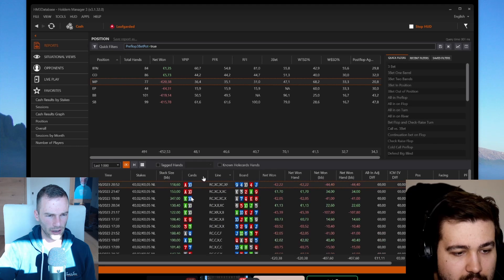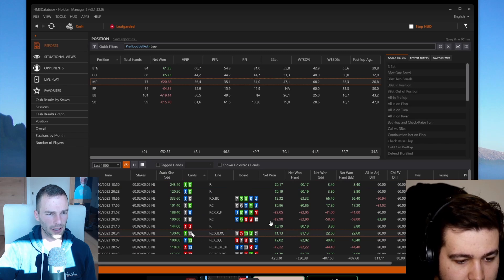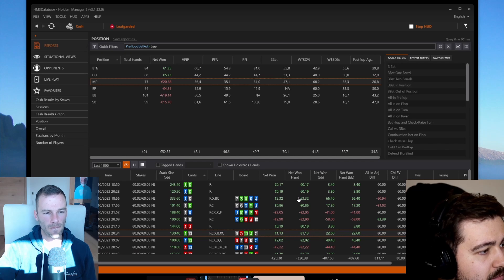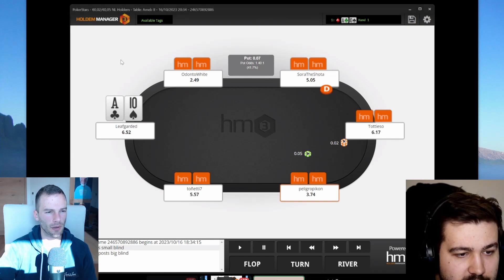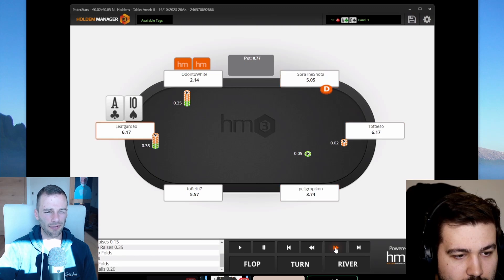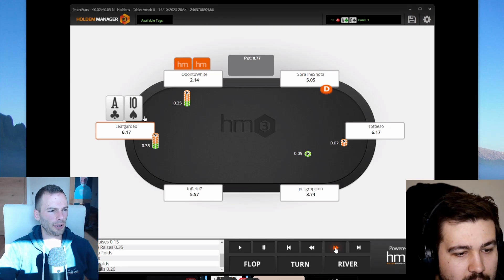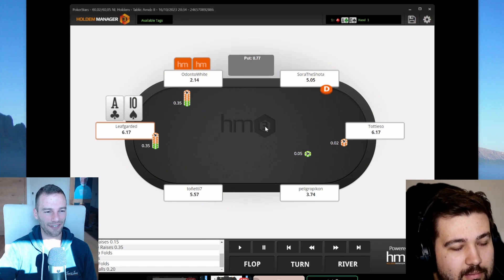Let's look at ace-ten offsuit — what happened there? We three-bet it. I'll replay the hand. Okay, we get three-bet — I wanted the filter for hero to three-bet, but it's fine. What do you think about this spot? I should be folding here. His sizing is thin, but we need to realize that out of position it's tough to make money.